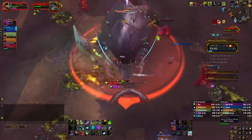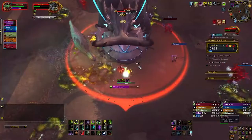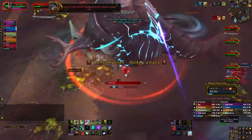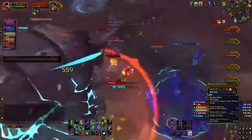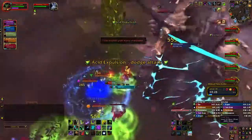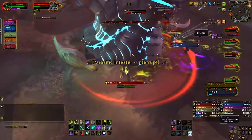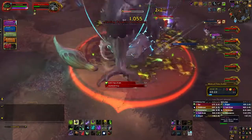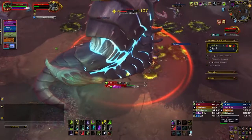Healers and DPS should focus on interrupting Consumption and run away when they have Mind Link in order to break the link. Because your tank has to stand there and tank her, the tank should not be focused on running away — that's your job. She will also periodically send out tiny Gromlings that will attack a random target. In our case, the random target is always our healer. Try to help your healer out: use Sigil of Chains, use your Elysian Decree on them, hop on them to steal aggro back — anything to help your healer out.